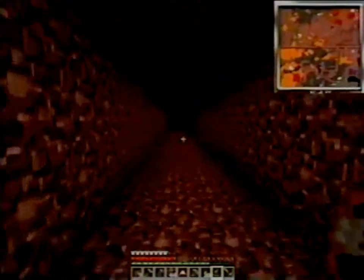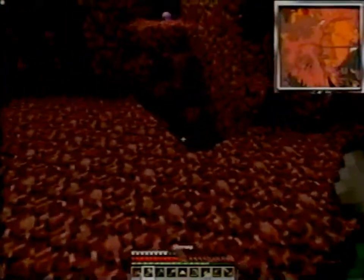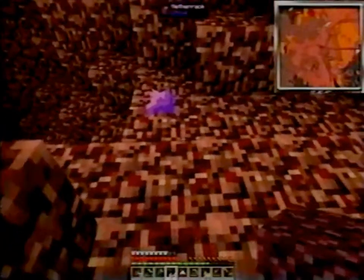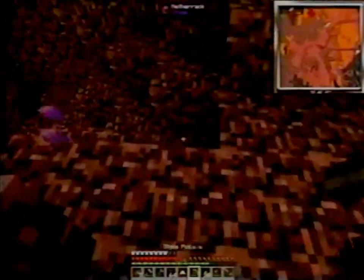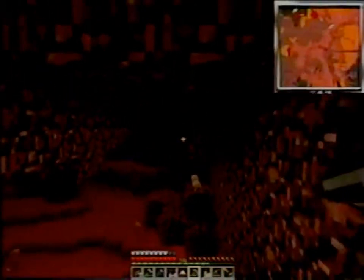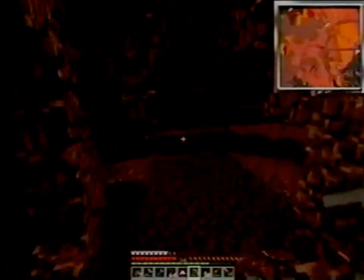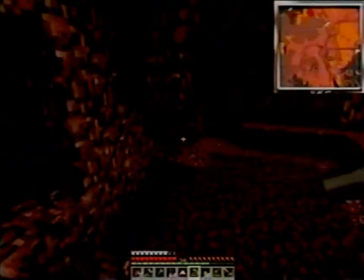I got a heart from one of them, but it isn't a creeper heart — it's just a heart. There's a cave. Hello, cave. Anything interesting? Ooh, purple mushrooms — I don't think I have those yet. It is a purple glow shroom, and I got it. Mountains of flesh, and no nether fortresses that I can see. What's that up ahead? It kind of looks like another fortress, though it's so tiny.